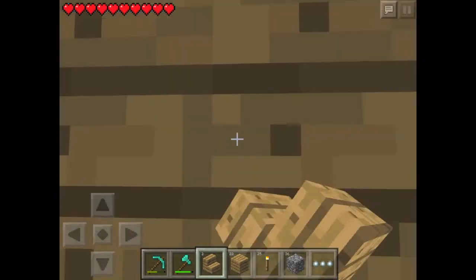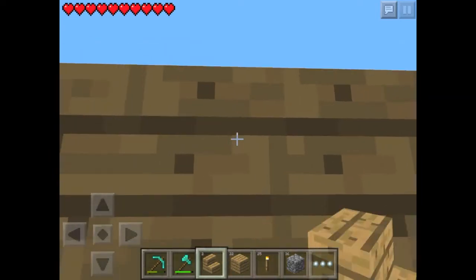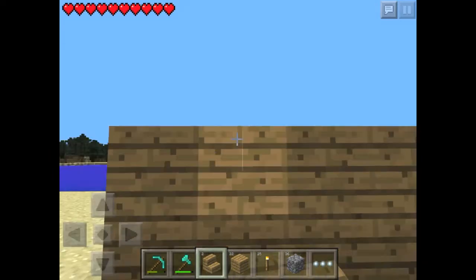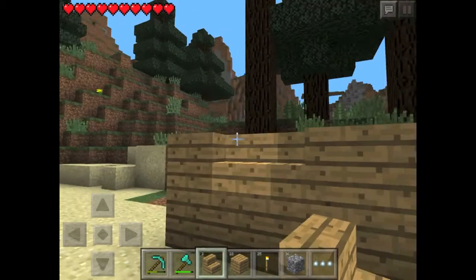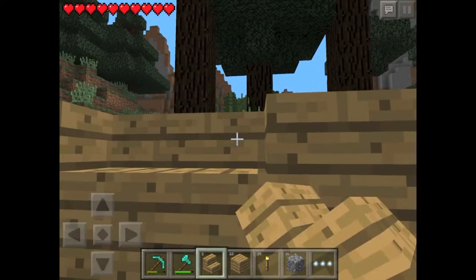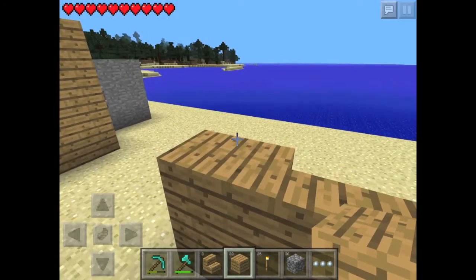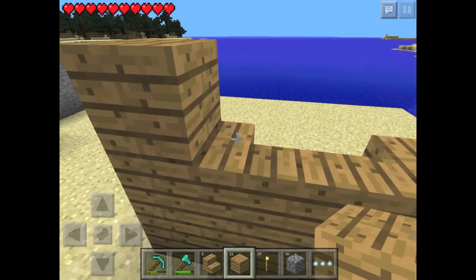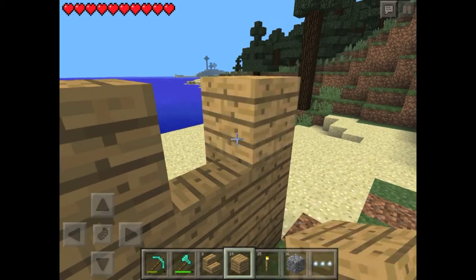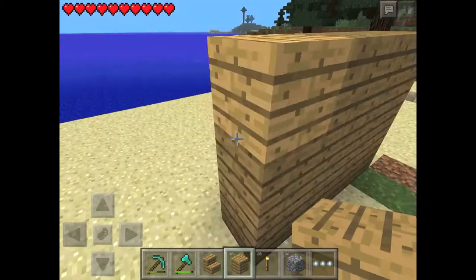What this does is it creates a spot you basically can't break or interact with right there — that block just doesn't work normally. Then you're just gonna cover it all up so it looks like an ordinary wall.